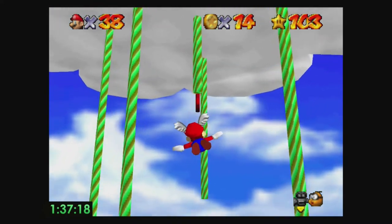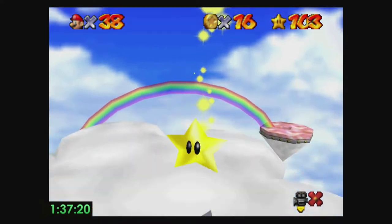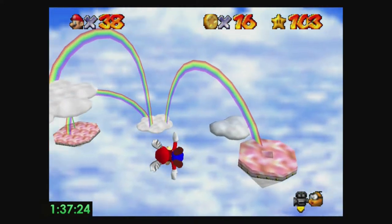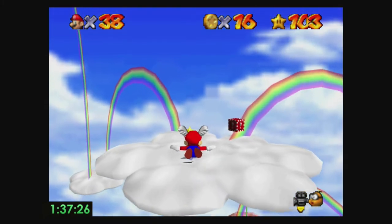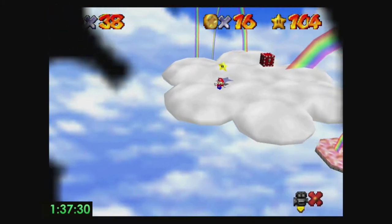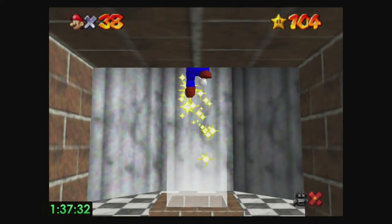If you die on any other level you just get kicked out of the level. The 100-coin star and cloud stage are the worst to die on — along with Bowser stages — because they usually result in big time losses. Also with Tippy and upstairs, a lot of time losses usually result in a death.